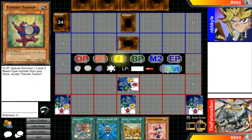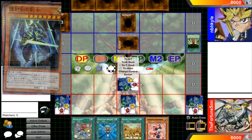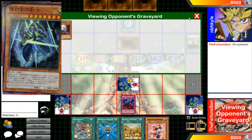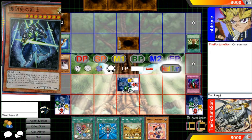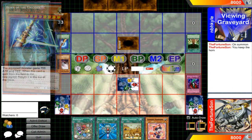The card is Swordsman of the Ceiling Swords. If you take a look at the artwork, it kind of looks like the swords this guy is using bear resemblance to Swords of Revealing Light, Swords of Concealing Light, and Swords of Burning Light. So it's definitely within that sort of archetype theme of artwork.